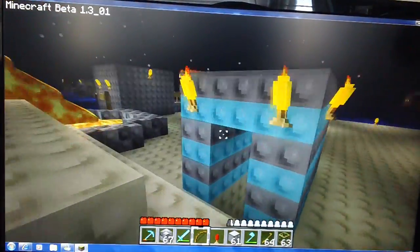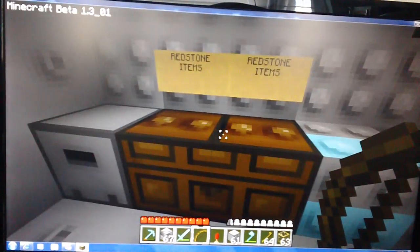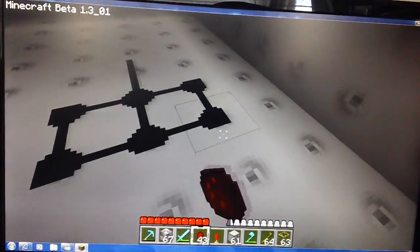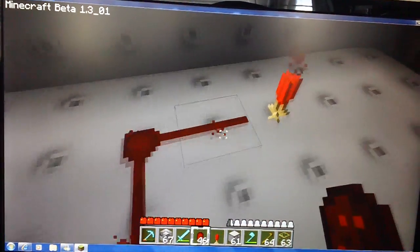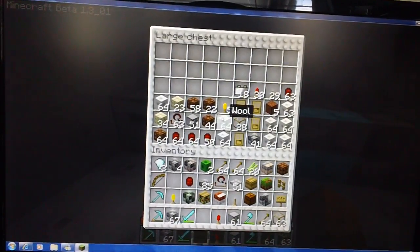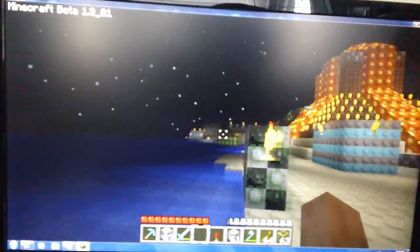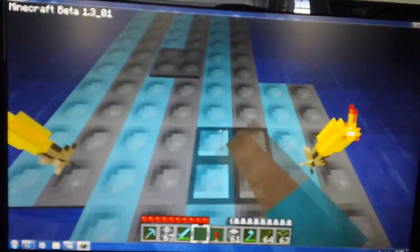I'm going to show you the redstone room. The redstone looks like redstone but it kind of looks more like a pipe - kind of like something from Mario if you've ever played that. Let me drop back in. I'm going to show you how the glass and wood look combined because they look awesome together - really cool. Oh, that's a mossy cobblestone as you can see it's mossy.